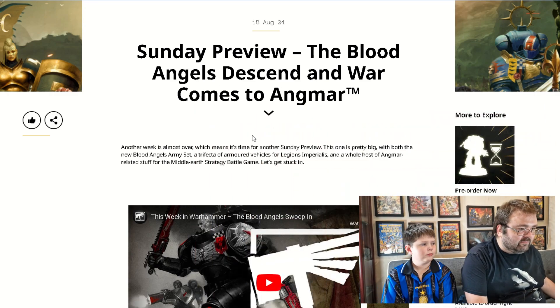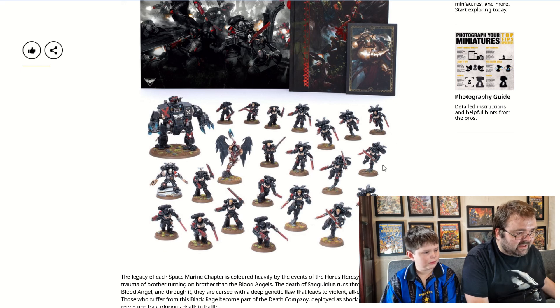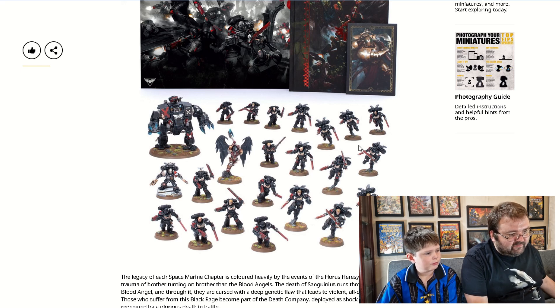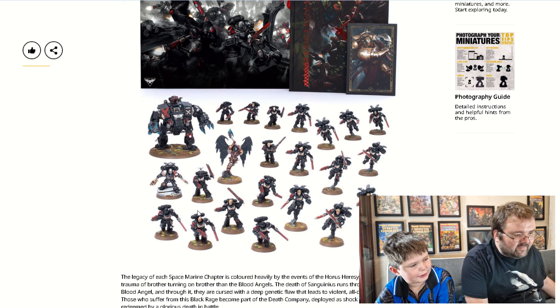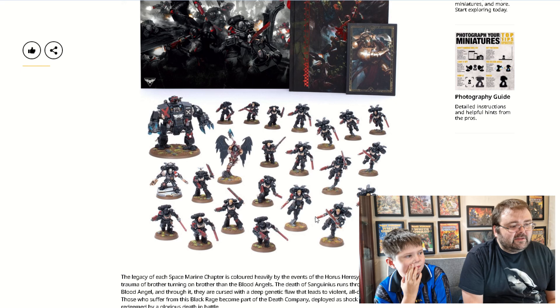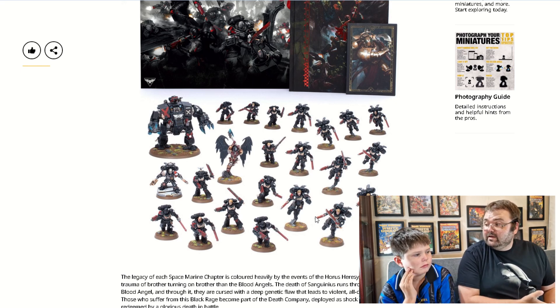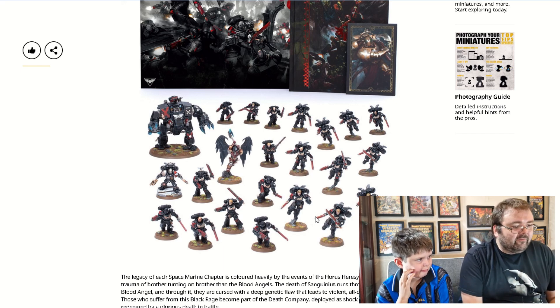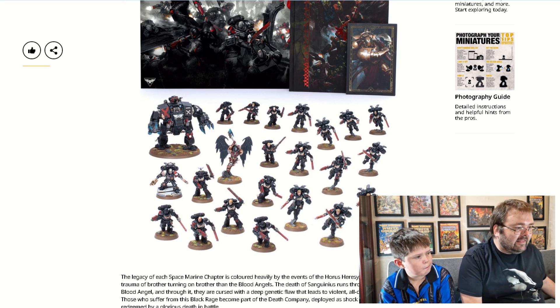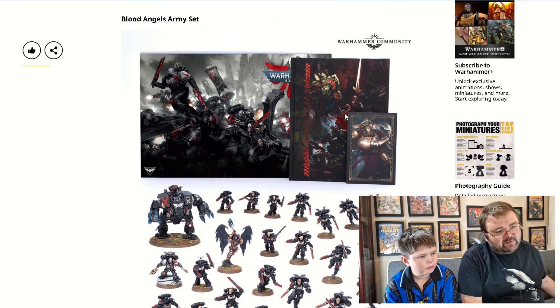Looking first at the releases that went up on Saturday morning, a big ticket item was the Blood Angels getting a new big box set, very focused on the Death Company. You've got some Jump Pack Death Company, Jump Pack Infantry, a squad of Intercessors. I think what you've got is a squad of Assault Marines, a squad of Intercessors, a couple of characters, a Furiosa Dreadnought, and some Upgrade Sprues. The idea is these Upgrade Sprues let you customise your miniatures to make them look like they're part of the Death Company. You also get the Blood Angels codex in the box.